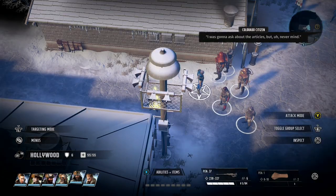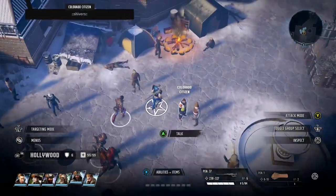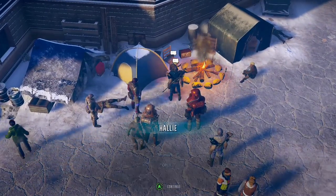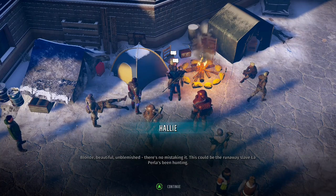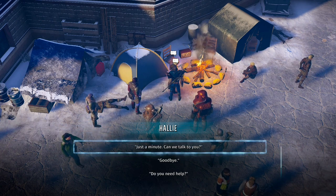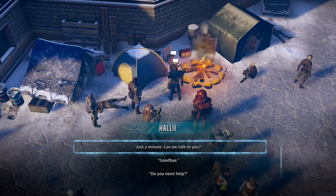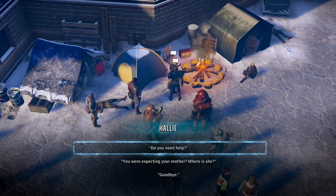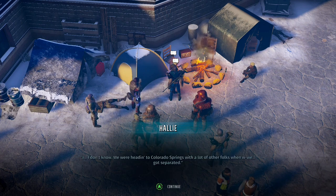We just go into downtown Colorado Springs and as soon as you enter, she is up to the left — you've probably spoken to her before, she talks about her mum quite a lot. She is a lost refugee. The problem is, if you're trying to stay good with the refugees, this won't help — you'll get a minus 10 for helping the slavers.